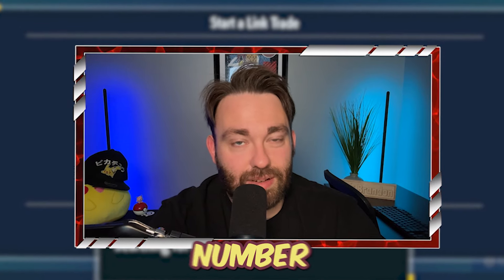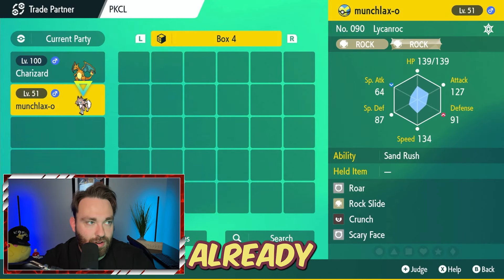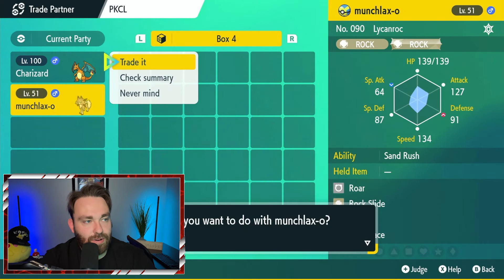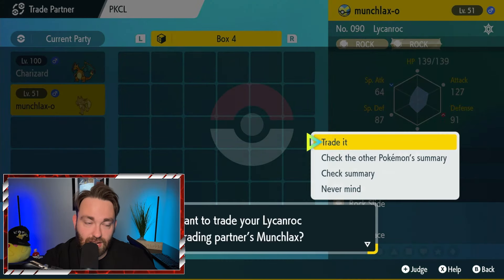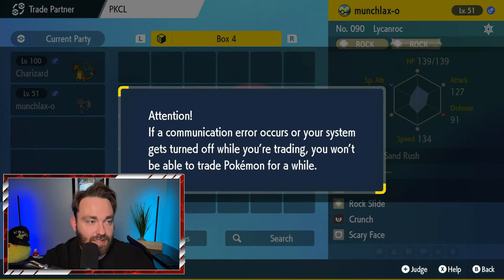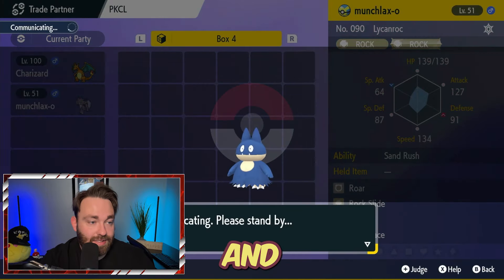Three is my lucky number. We're gonna offer Munchlax-O, trade it, and in return we're going to get our event Munchlax. Super cute, shiny Munchlax. That attention screen pops up — push the A button to get rid of it, and got it.